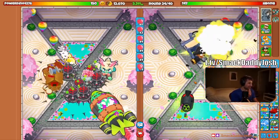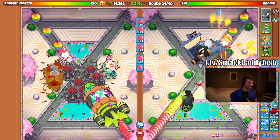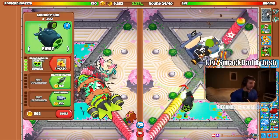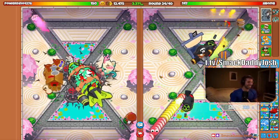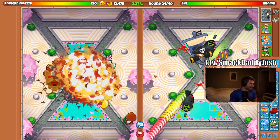There is a bug with Unstable Concoction Alchemists in Battles 2 that lets you pop fortified ZOMGs pretty easily. Unstable Concoction is supposed to coat Moab-class Bloons with an explosive potion, and once that layer is popped, it explodes dealing damage to the surrounding Bloons. But what is happening right now is that this explosion is also affecting the layers underneath the ZOMG, often reducing everything down to pinks, but sometimes ceramics and a Moab survive.